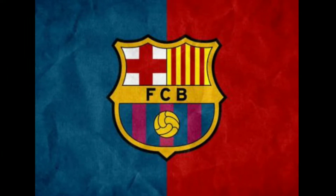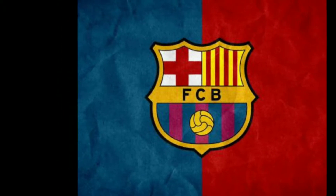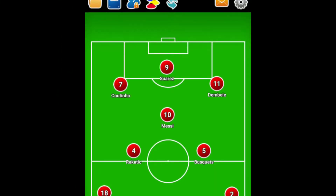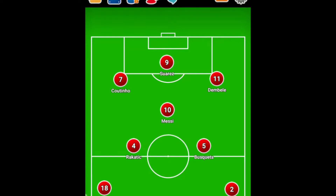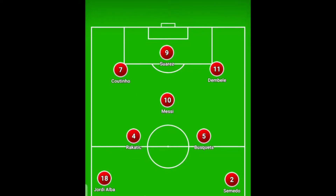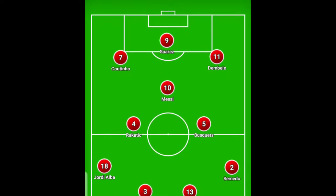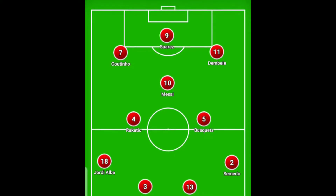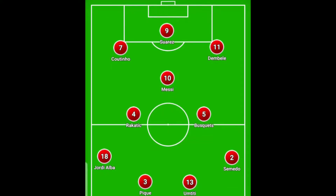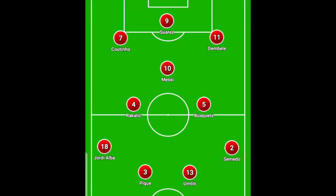Today I want to talk about what I think Barcelona would look like with their best possible lineup for the 2018-2019 campaign. Starting up top, I think they should play a 4-3-3 with three wingers and a striker. I feel they should have Coutinho on the left as a left winger, Dembele on the right as a right winger, and of course Suarez up top as a striker.